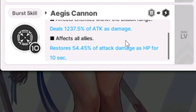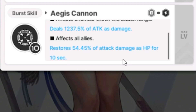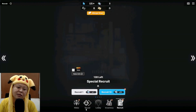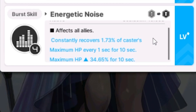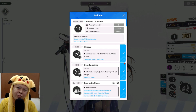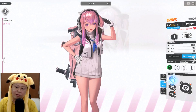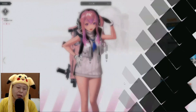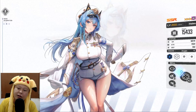Her ultimate does 1237.5% of attack as damage and restores 54% of attack damage as HP for all allies for 10 seconds. So she actually acts as a healer! Similar to Noise whose only healing is during the burst skill, if you have Helm in your party you probably don't need another healer. Helm is pretty good as both a healer and a DPS, and she's an Elysion character — interesting skill set.